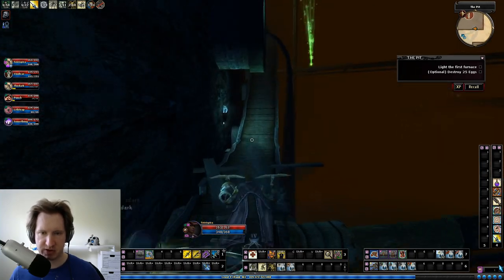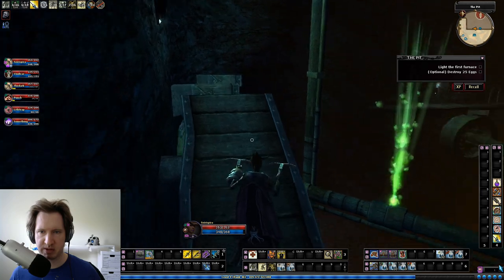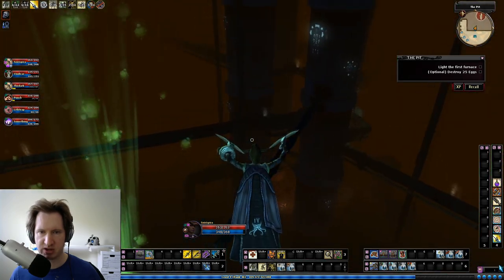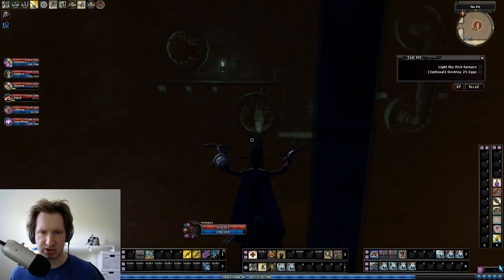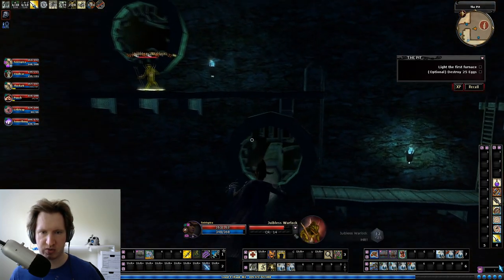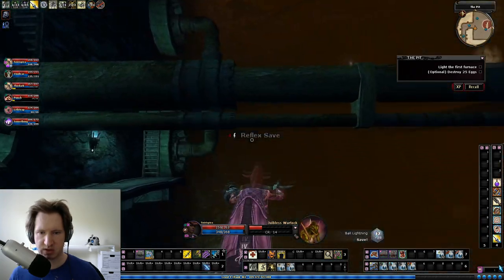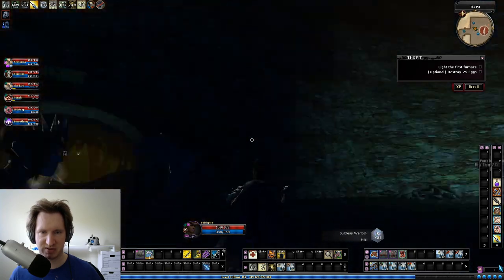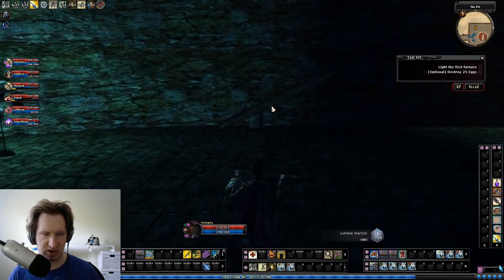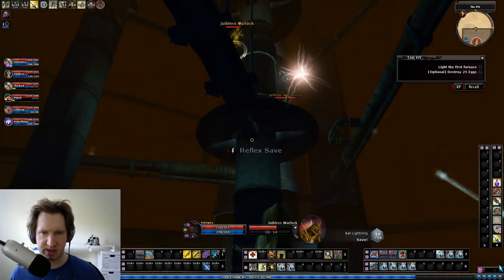As we move up here, essentially just climbing up the furnace - there are two ways to do this section. If you have enough jump and movement speed you can jump over and get to the next area. I have to jump along these pipes and keep moving forward. If you're ever unsure where to go, generally you're always attempting to go... oh my god, I was trying to shoot a guy at the same time and I fell. Anyway, that's how you do it - you can fall like that.